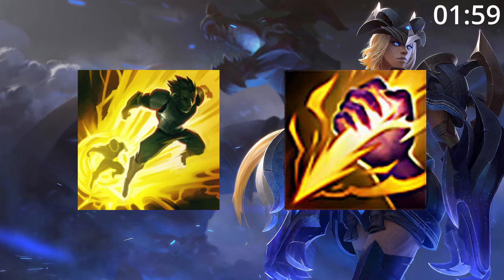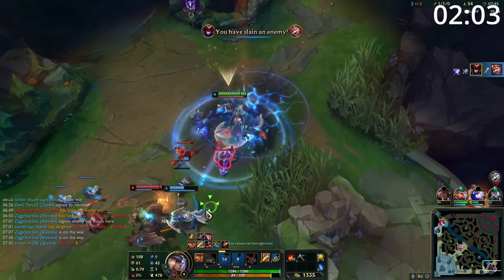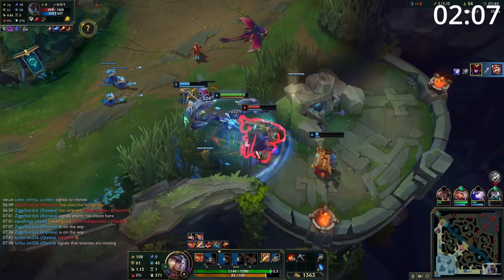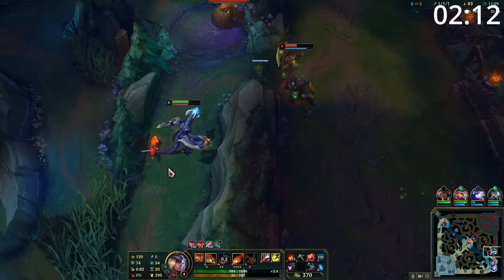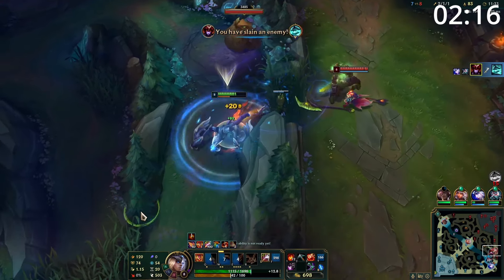For summoner spells, take Flash and Smite. Starting the game, your main focus is going to be on getting level 6 as fast as possible. You almost always want to do a full clear of your jungle to hit level 4 to fight for Scuttlecrab if needed. From here, you can look for a gank. When looking for a gank, always consider what CC your team brings, what escapes the enemy have, and where the lane is pushed to.